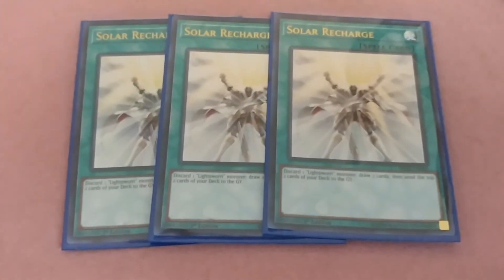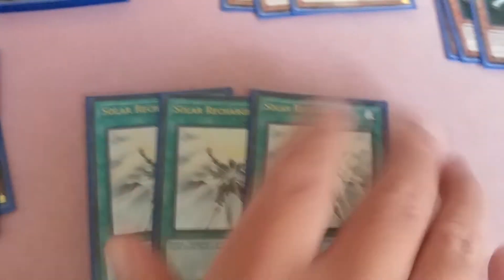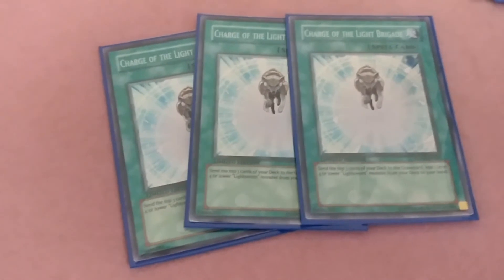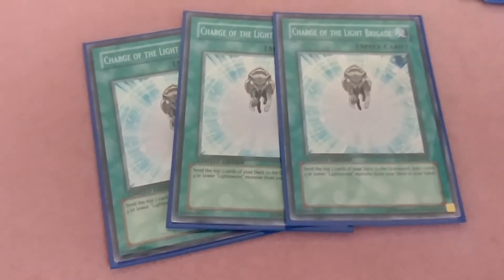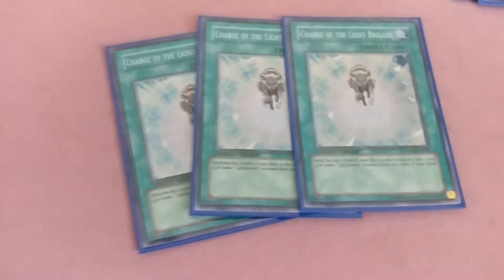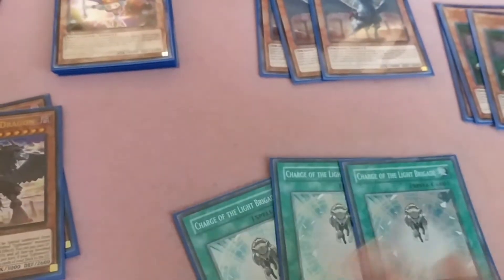Now the spells. Staple for all Lightsworns — you're going to need Solar Recharge, three of them. Discard one Lightsworn monster, draw two cards, then send the top two to the graveyard. Another staple: three Charge of the Light Brigade. When activated, send the top three cards from your deck to the graveyard and add one Level 4 or lower Lightsworn monster from your deck to your hand. The cool thing is it can also search your Twilight Sworns since they're also called Lightsworn.